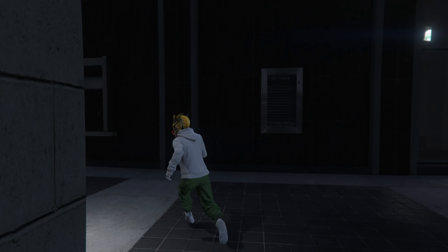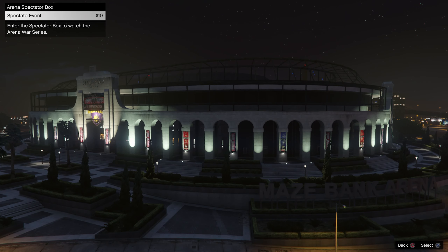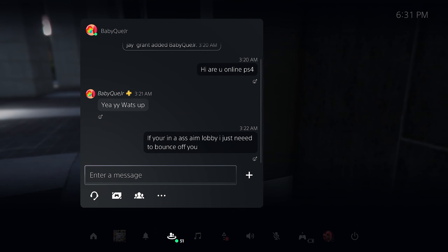We are glitched out now. All we gotta do is walk up to this ticket booth and press right on the D-pad — you guys will not see it on the screen, just tap right on the D-pad anyway. From here, go ahead and buy a ticket; we will be glitched out just like this. From here, join somebody who is in the same targeting mode as you — so join somebody in an assisted aim lobby. If you're unsure, go right ahead and message them to confirm.